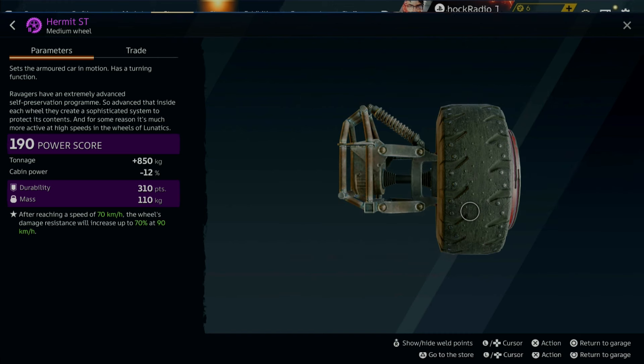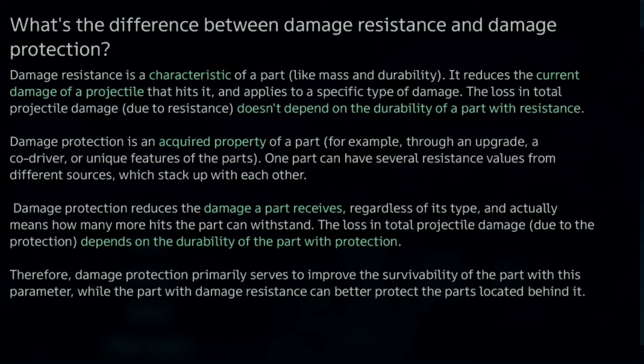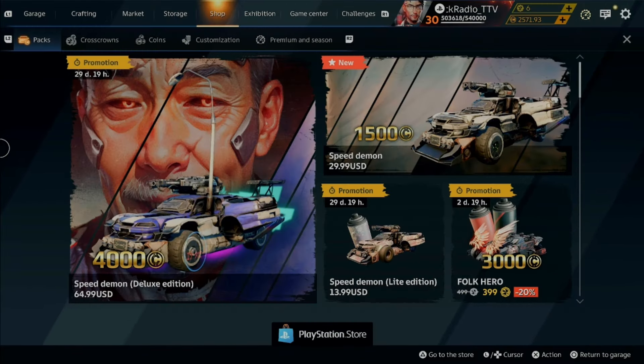For further clarification, the Crossout in-game guide states: Damage resistance is a characteristic of a part — it reduces the current damage of a projectile that hits it and applies to a specific type of damage. The loss in total projectile damage doesn't depend on the durability of the part with resistance. Damage protection is an acquired property of a part, for example through an upgrade, co-driver, or unique cabin feature. One part can have several resistance values from different sources which can stack. Damage protection reduces the damage a part receives regardless of type, and actually means how many more hits the part can withstand. Damage protection primarily serves to improve the survivability of the part, while damage resistance can better protect parts located behind it — for example, blast reduction reduces the blast effect a cannon has on parts behind it.